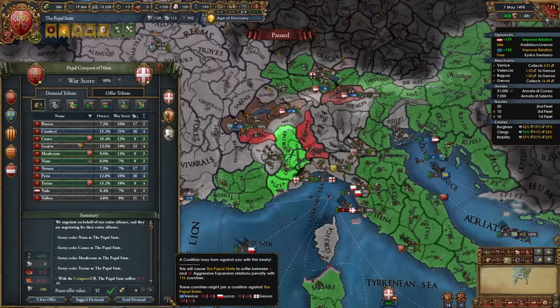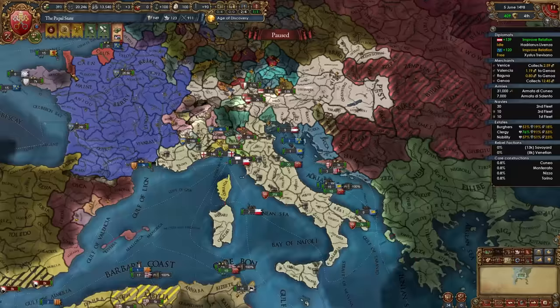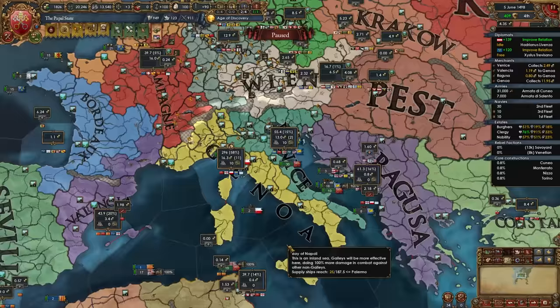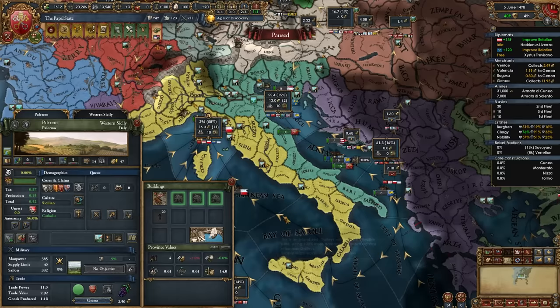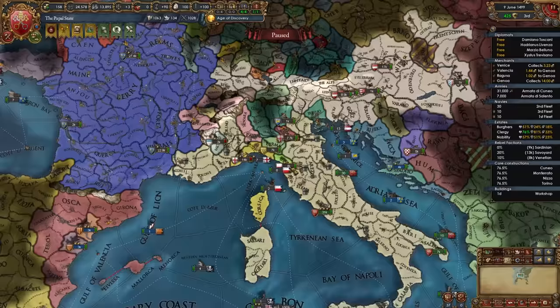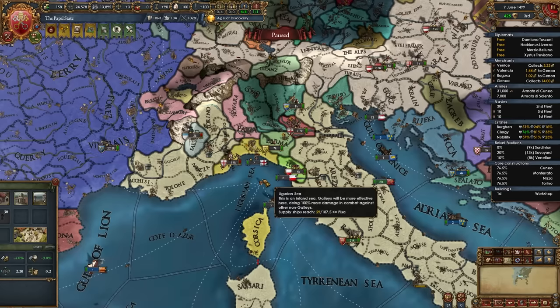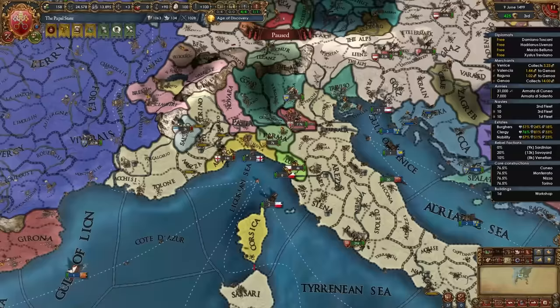After defeating Savoy, take all the provinces you have claims on. This is quite a bit of AE and it says a coalition will form between Venice, Lucca, and Genoa — but that's not possible since I have truces with Venice and Lucca, and you need four nations for a coalition anyway. War with Savoy done. I'm also interested in two more of their provinces later. While at peace, take new burgher loans and upgrade every center of trade you can — Palermo, Naples, Rome, Urbino, Florence, Pisa, Verona. I also notice I can diplo-vassalize some Italian one-province minors: Saluzzo at 13 dev, Lucca at 15, Parma at 16, Mantua at 22 — all high dev provinces that would cost a lot of aggressive expansion to conquer.